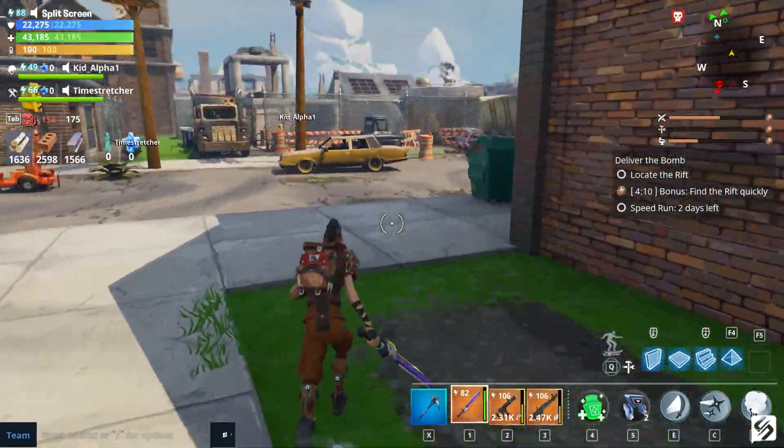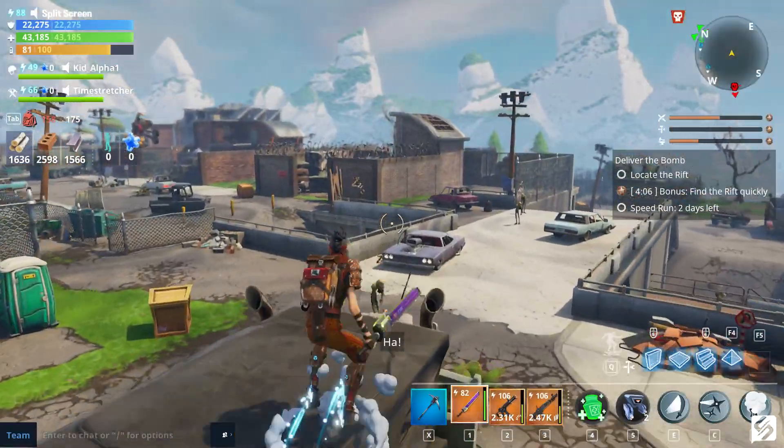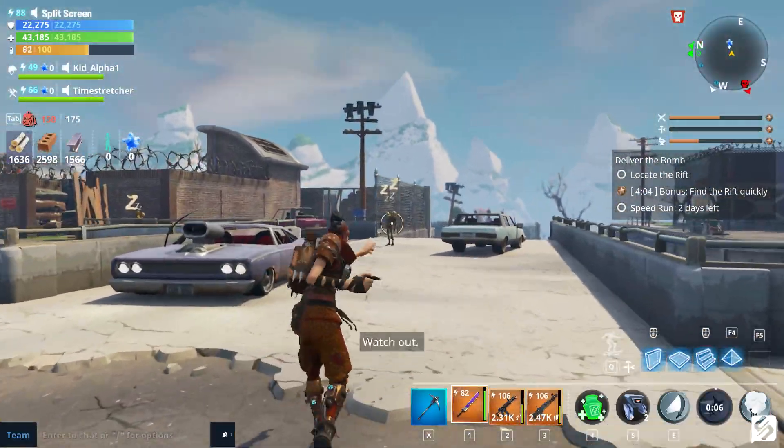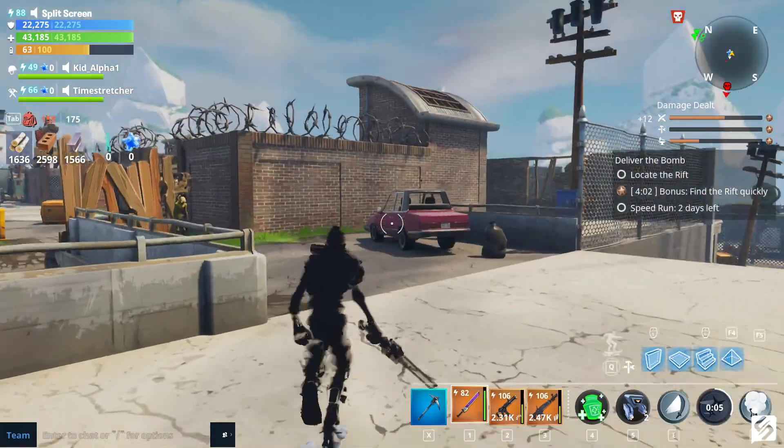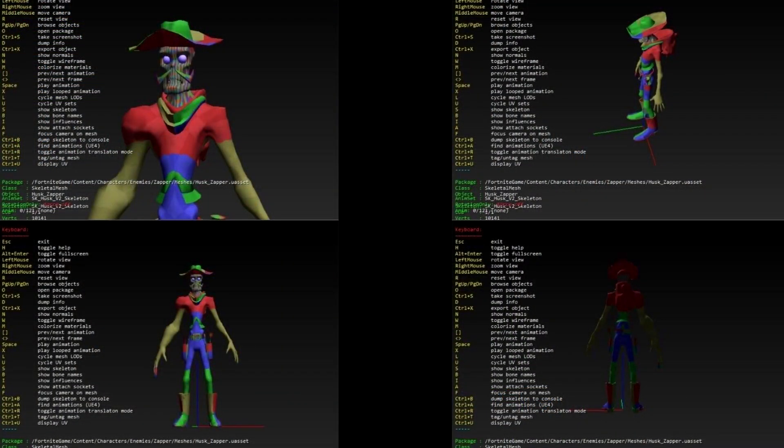Well, a user over on Reddit actually data-mined the current character model in the game's files for the Zapper Husk, so we can get a look at what he looks like. I will also have the original Reddit post linked in the description if you guys want to go show some support — give it some upvotes or whatever.